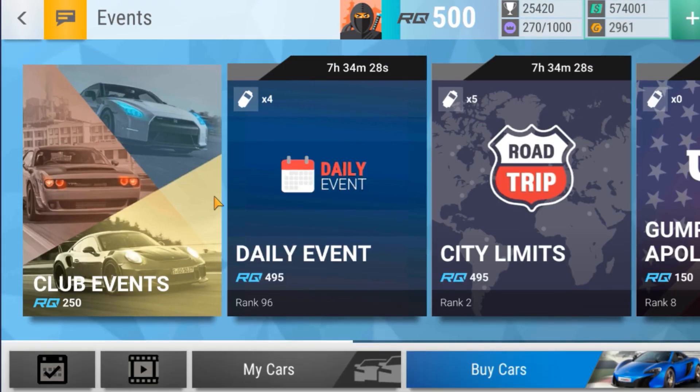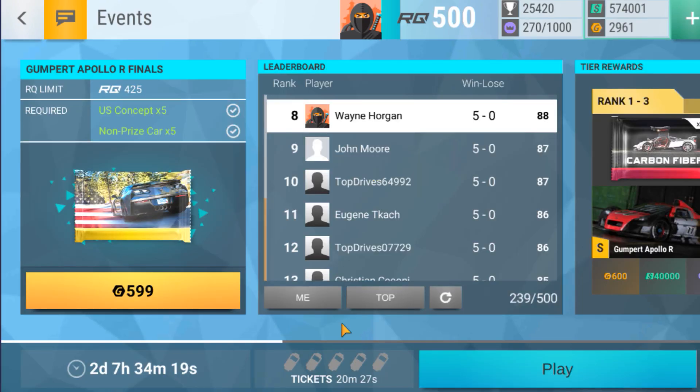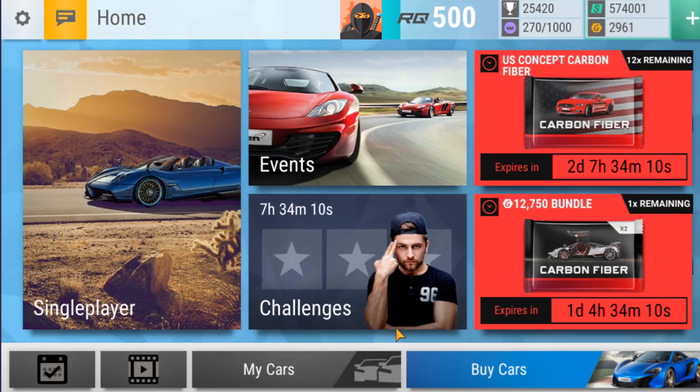I've heard a lot of people not getting particularly lucky with these carbon fiber packs and now I'm in that boat. That's me done - just going to be sitting with the team you've already seen, possibly changing out the Corvette for the Concept. No more resources need to be invested; we're just going to see where we end up. Let me know in the comment section below how you think you are going to do. Can you get the top 10 and get the car? It's going to be an extremely good car for tracks and twisties - it's extremely light so it'd be a car I'd love to add to the garage. Good luck in the finals!